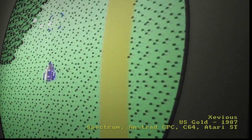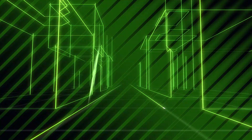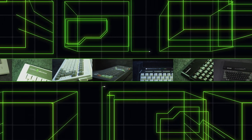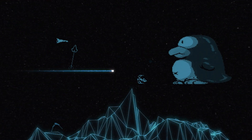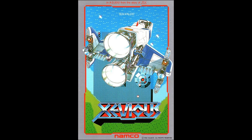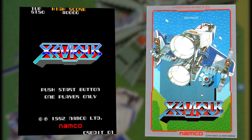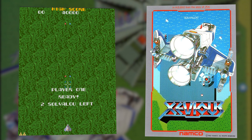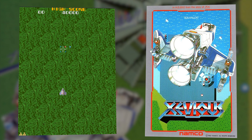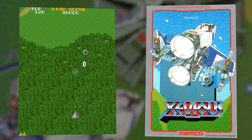Xevious is a 1982 arcade game published by Namco, brought into the USA and Europe by Atari. It runs on the same hardware as Galaga, which will become pretty clear. It's a vertically scrolling shoot-em-up — you've seen this kind of thing before, mainly because all the other games were actually copying Xevious.